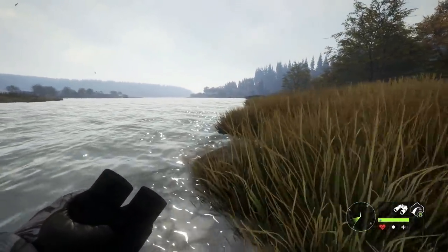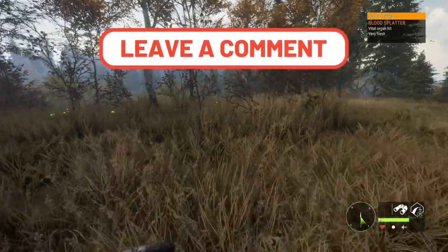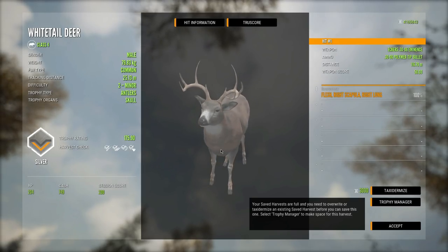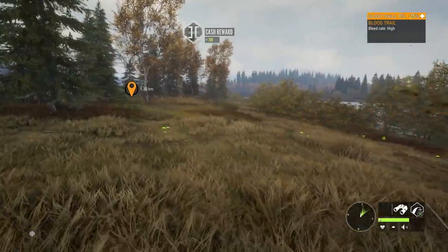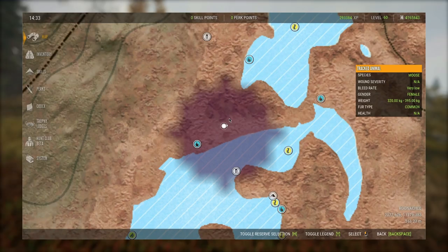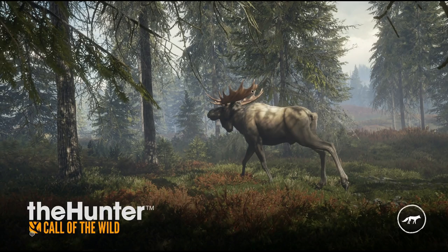This video is getting a little long so let's claim this guy and wrap up. Let me know what you guys think — is this going to be a Mexico map with whitetail, Coues deer, ocellated turkey, and other awesome new species along with fan favorites like mule deer and turkey? Or do you think it'll be an Asia or Africa map? They're all possibilities, and I'll probably do a video on what I'd want in an African or Asian reserve.